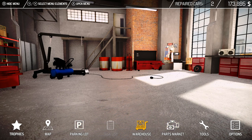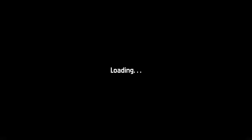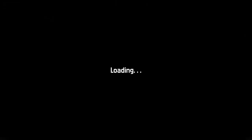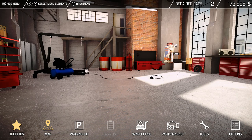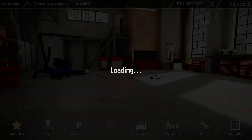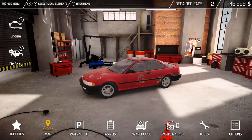Parts market — no. Tools — let's go with tools level 3. I can't buy it, I guess we have to repair 10 cars first. Oh, those are achievements. Does that say 'cards collection'? Is that supposed to say 'cars collection' or what? I'm so lost right now. So how do you get a new car? I guess we'll buy a barn — hey, we have a car now.